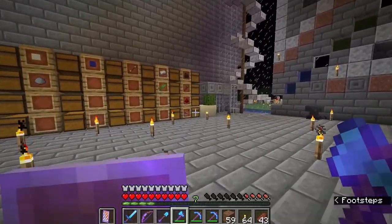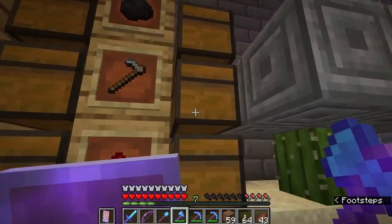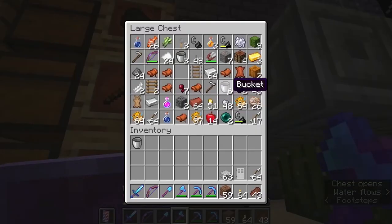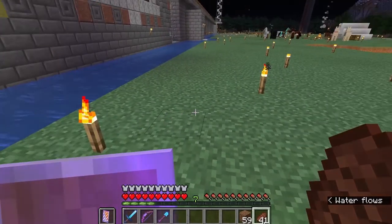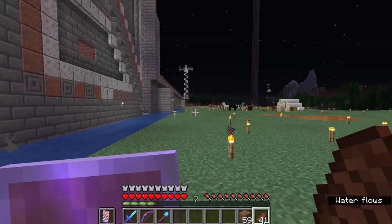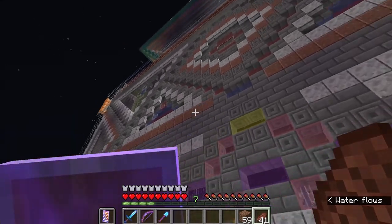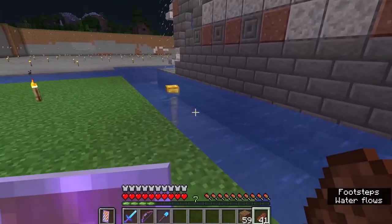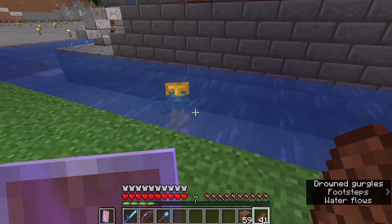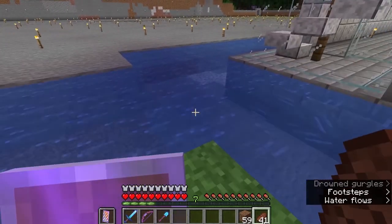So, since the real goal is protecting yourself against pillagers and raids, I always use iron doors, and we do use a polished diorite slab — you can use whatever you want, or just leave that feature off. Many things get trapped in the moat.